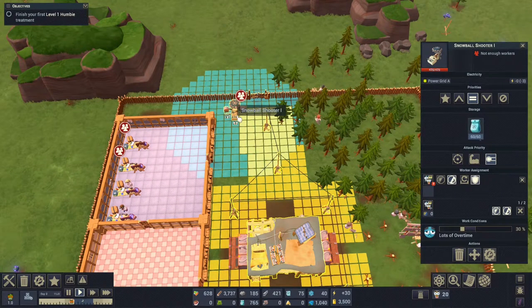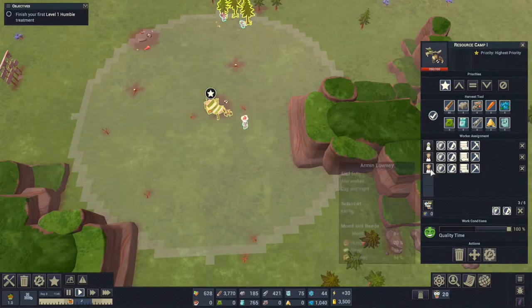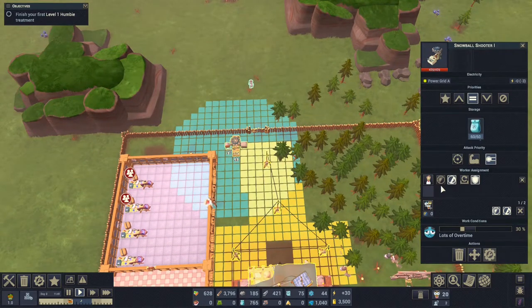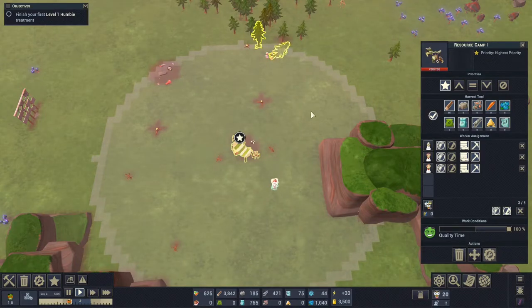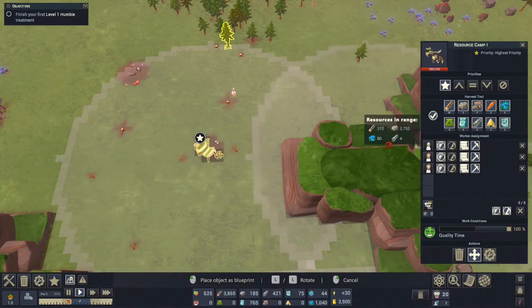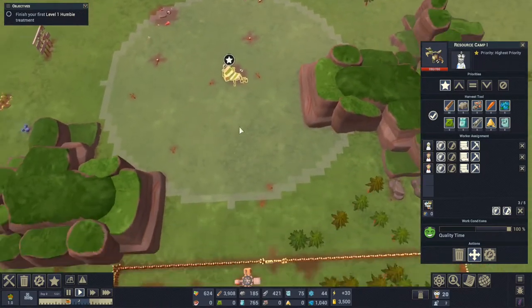We can see we don't have any people assigned. One way we can do that is for these resource camps that are outside of our base — we can set these to day shift only, and then set this to night shift only, which is actually the default. It looks like this resource camp needs to move already, so let's go ahead and put a move order in. We don't need stone and ore just yet — this should give us lots of food and berries.